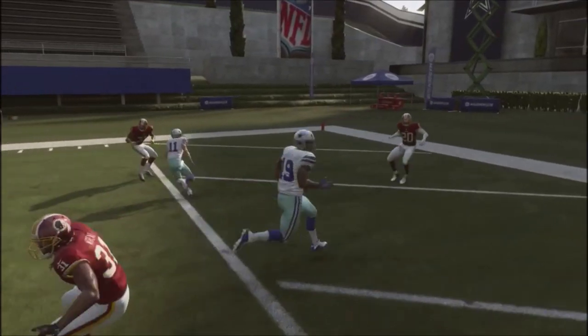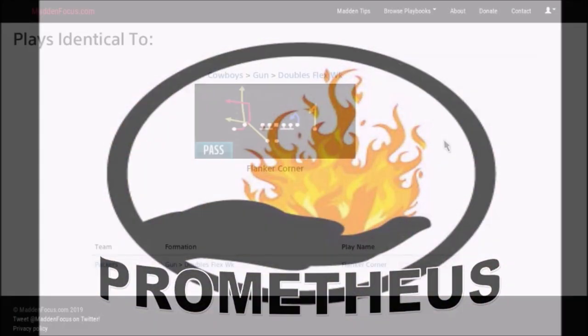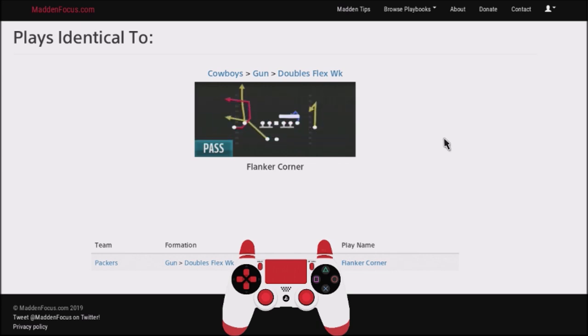Use this play down in the red zone for easy reads and easy touchdowns. This is Full Game Prometheus, the only YouTuber that gives you full games of all the tips and schemes that I post on my channel. I'll show you the good, the bad, and the uglier. If you're new to my channel, make sure you hit the subscribe button, also that notification icon so you can never miss an upload.